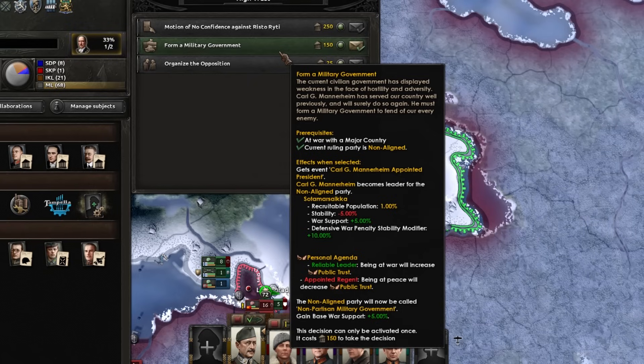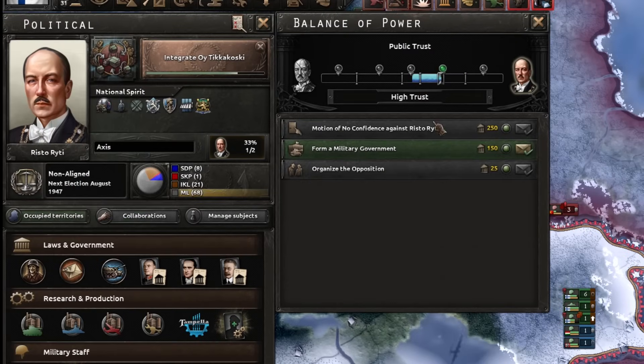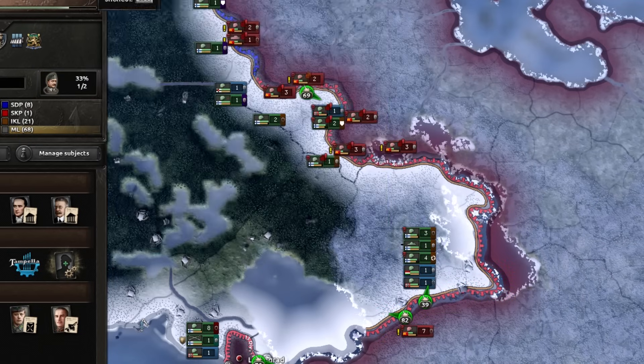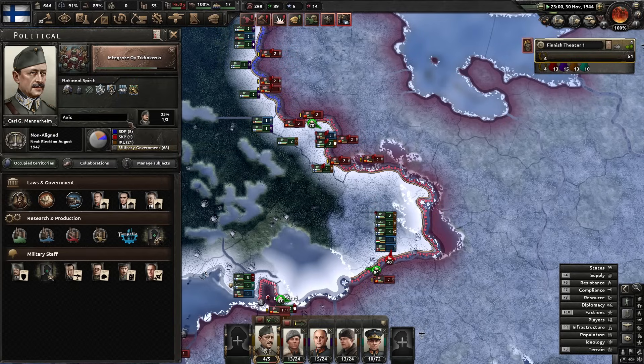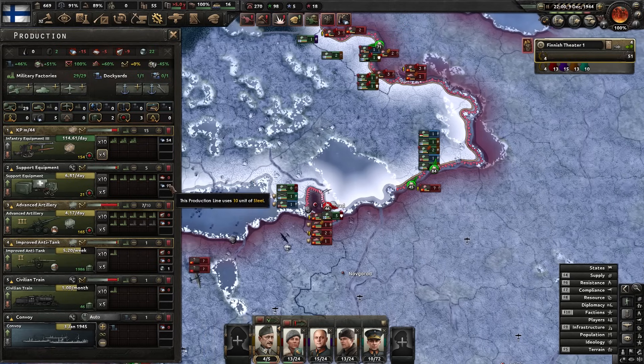There's a 'Form Military Government' option — I really need to play Finland properly sometime, maybe I'll do that difficult achievement next. Let's form it and get that recruitable population bonus — one percent more recruitable pop. We need as much as we can get, and we get more through the focus tree too.